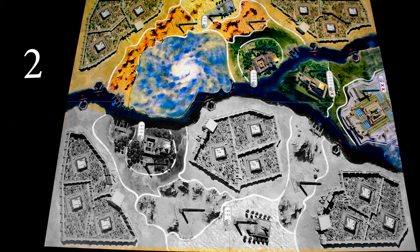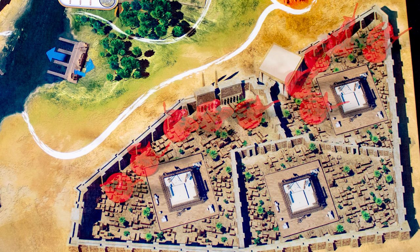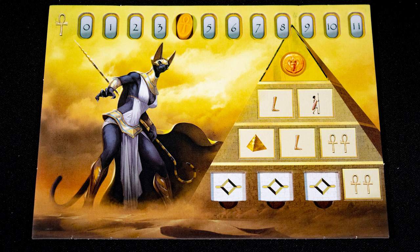For player turn setup, set up the board based on your player count — for our example we will use the five player setup. Each player selects a city district, places ten units in two troops of five, then selects three levels of pyramids and places color icons on those pyramids. Then select the level one tile from one of the colors on your pyramids.